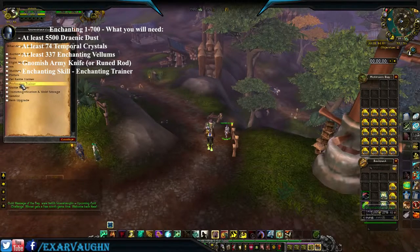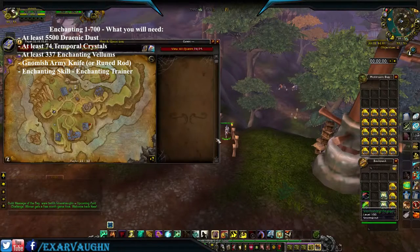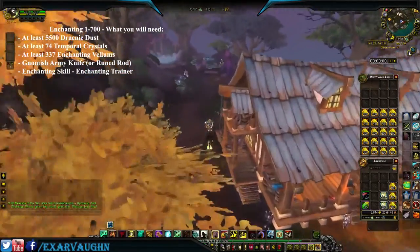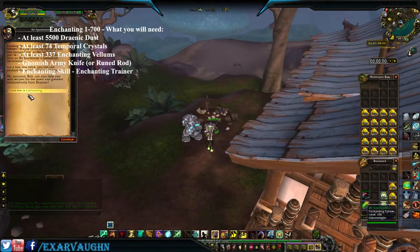We're going to speak to this guy — find the enchanting trainer. Look him up on our map, right over here. And away we go. Speak to the trainer and pick up the skill.